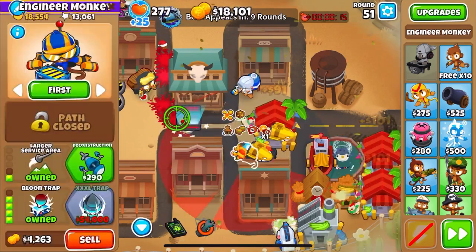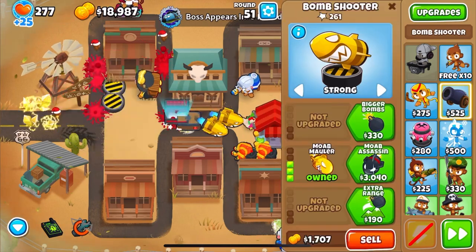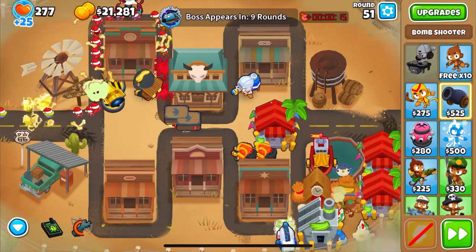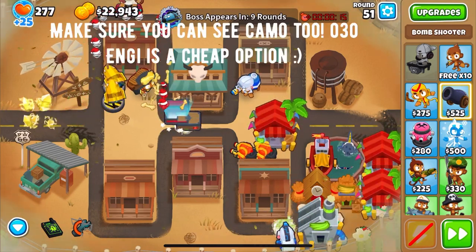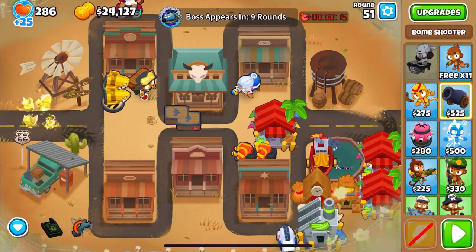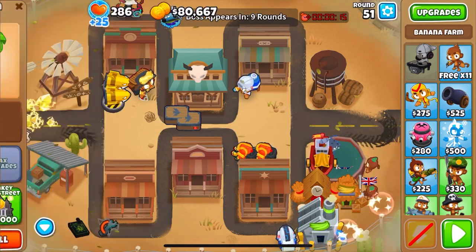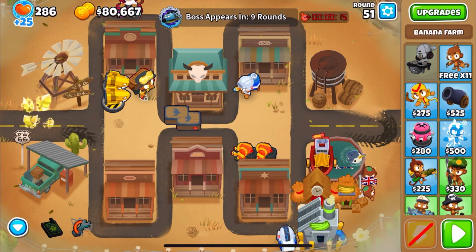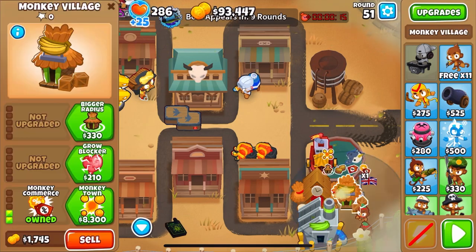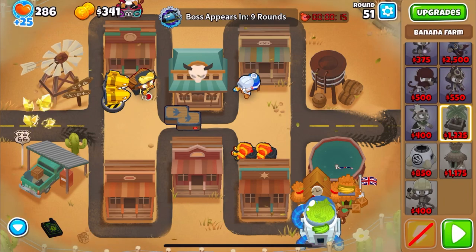From there, build Marketplaces in range and then get three Central Markets. Once you've got three Central Markets, save up for 20,000 or more. I'm going to get it at the end of round 51 — we're going to be able to get a Banana Central. You want about 24k roughly. Then we're going to sell everything pretty much: sell the three Central Markets, sell the Overclock, and sell the Favoured Trades. We may have to sell the Village as well if we need to, but we don't. So we can get a Banana Central that's currently Overclocked.